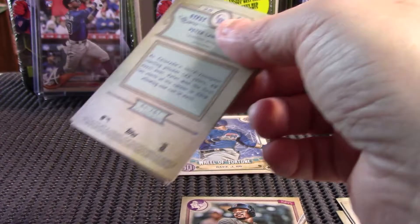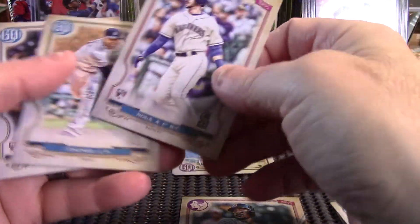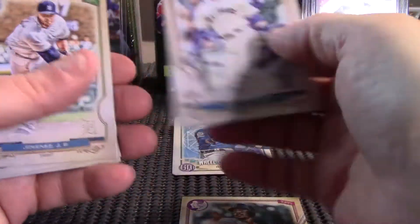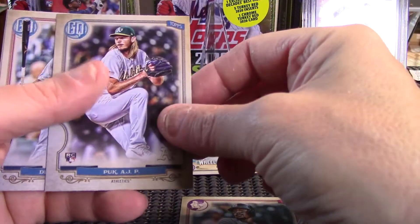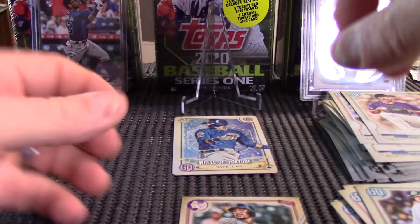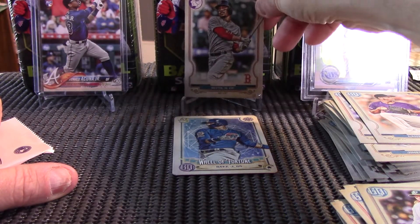All right, last pack before we get to the parallel pack. We got a Munoz rookie, Nola rookie — that's Austin Nola, I believe he is Aaron Nola's brother. Jimenez, AJ Puck, Devers, and Lambert. We'll put Mr. Betts in the highlight seat there while we go through this one.